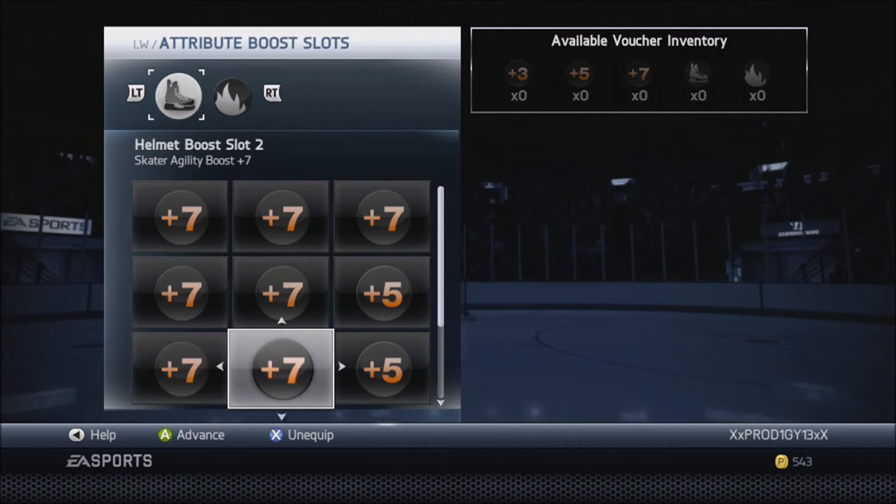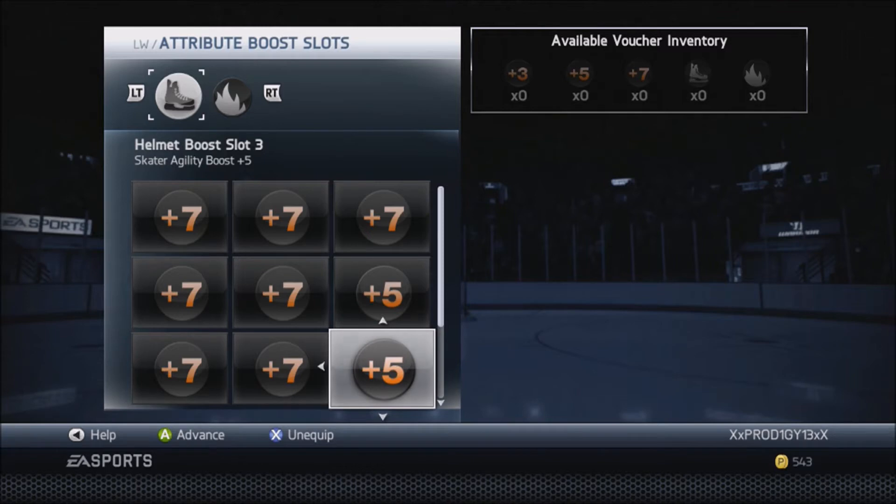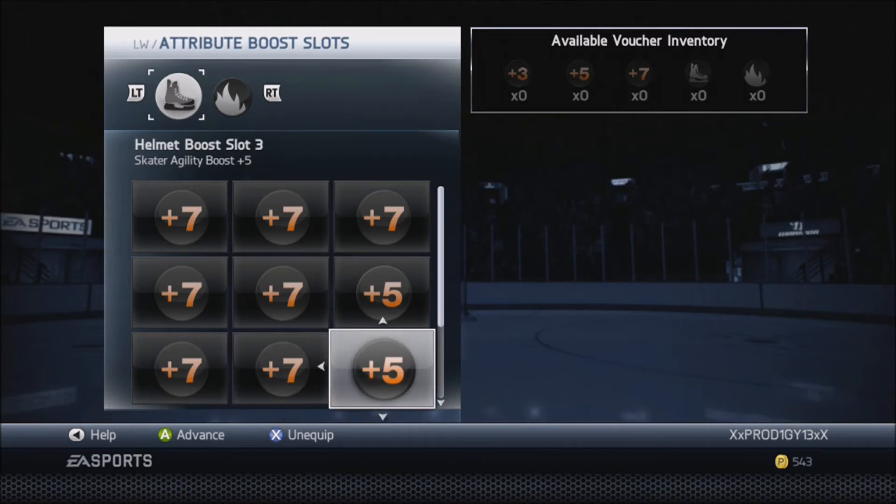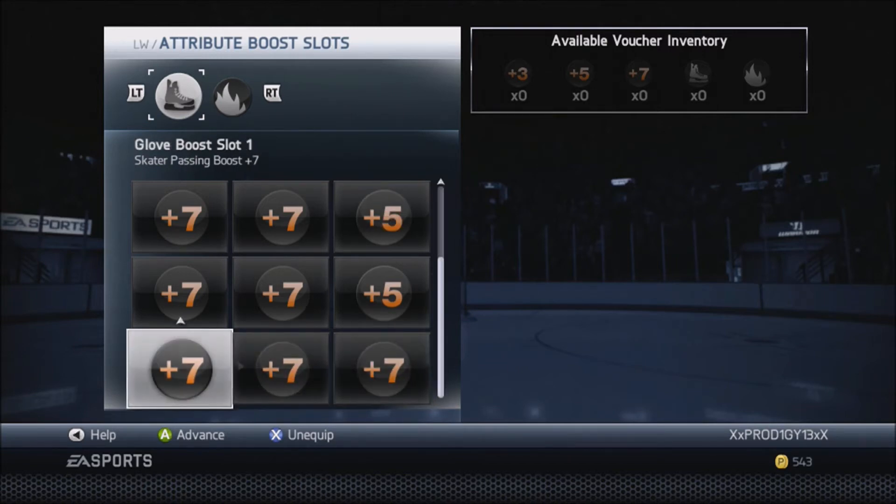We got plus seven acceleration, plus seven agility, and plus five agility, for a total of plus 12 agility in this build. You can have plus seven acceleration too, but in this case I have plus 12 agility, plus seven puck control, plus seven deking, and plus seven passing.